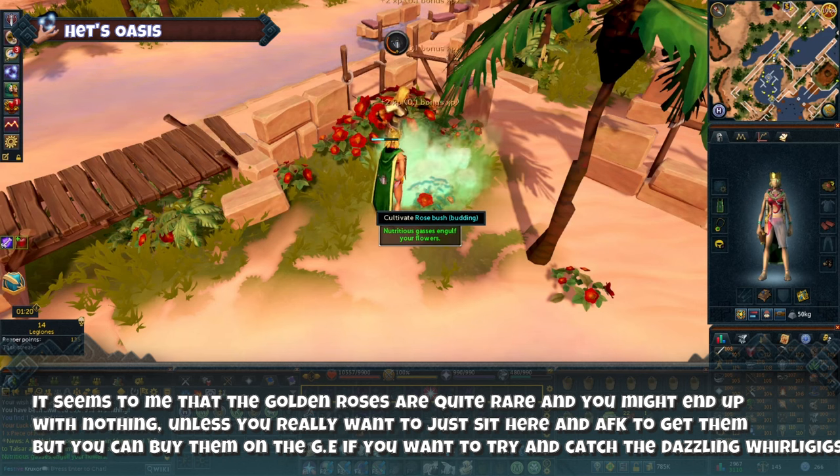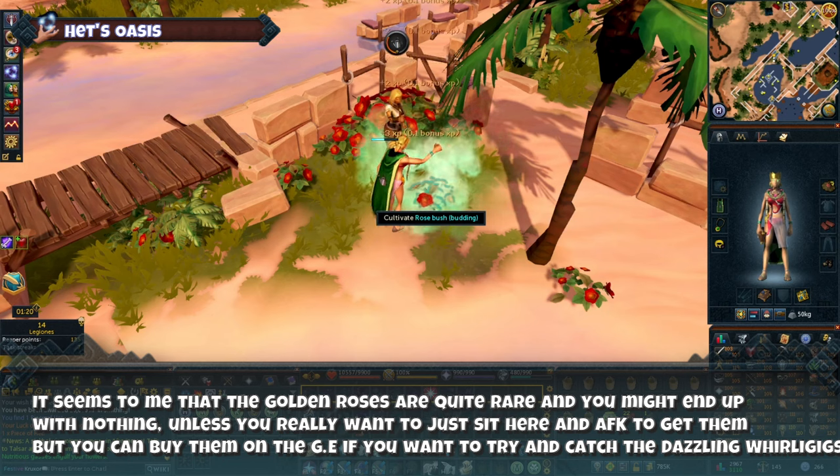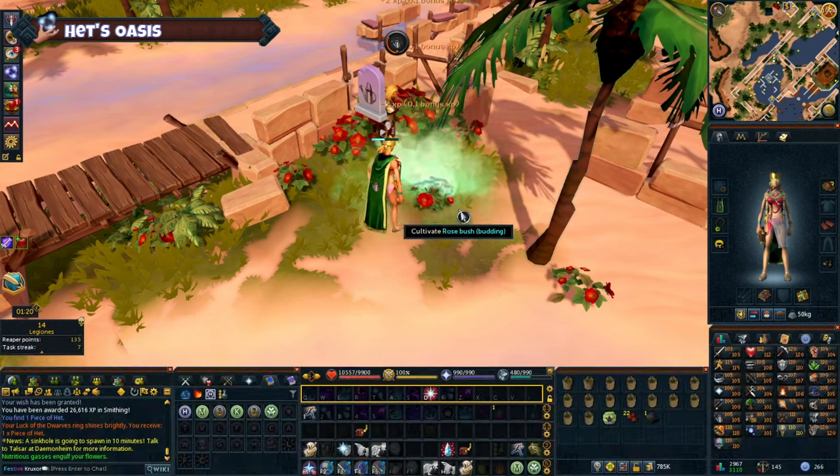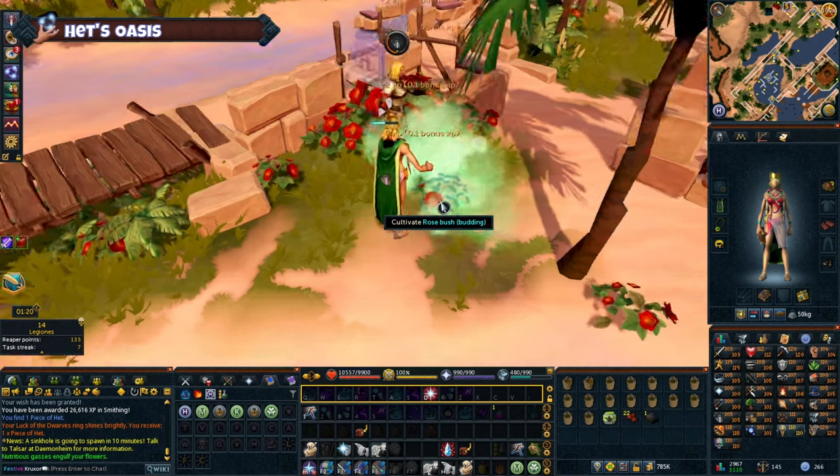Unless you really want to just sit here AFK to get them, you can buy them on the Grand Exchange if you want to try and catch the dazzling whirligigs or any other type of whirligig.